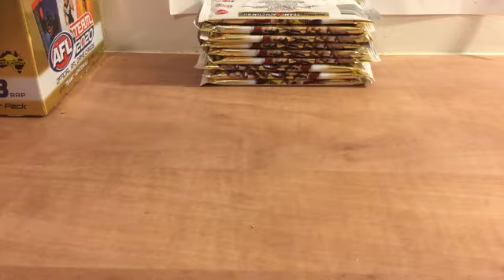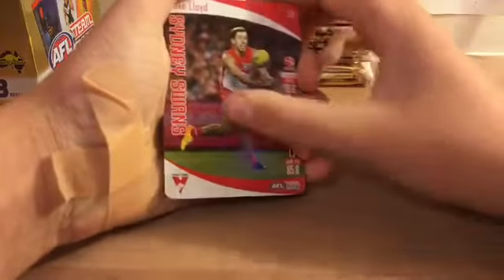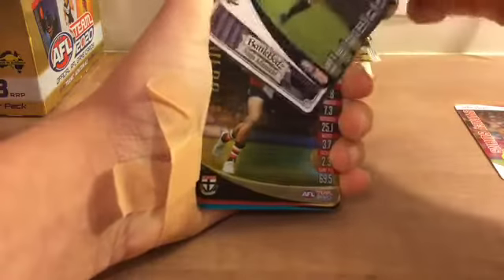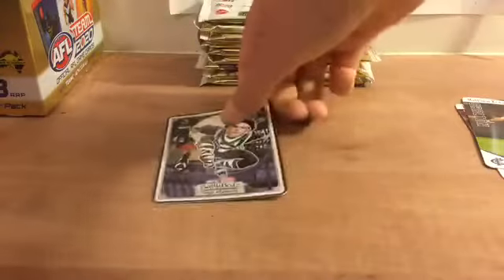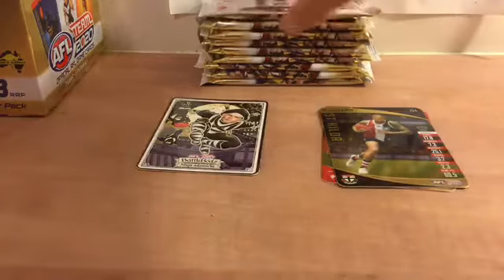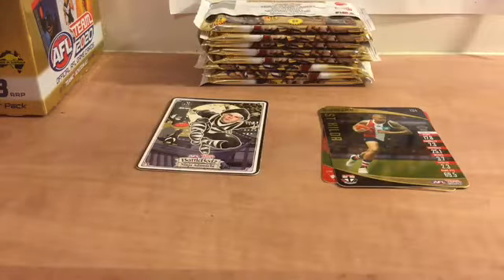First pack: Jake Lloyd, Matthew Cruiser, and a Collingwood Battle Box Glow — I've already got that. I'm trying to collect the full set of glows. Also got Jake Lloyd and gold cards. I'm trying to collect the full set of checklists and glow battle bots. I need about nine checklists and eight golds — not 100% sure on the exact numbers. Got a Demons mascot — not sure if I already have that.